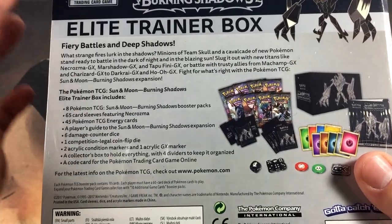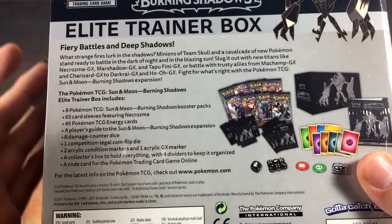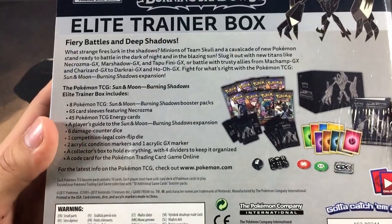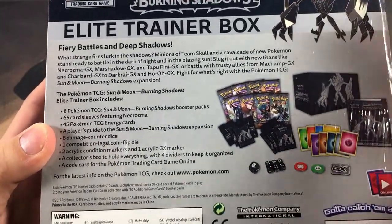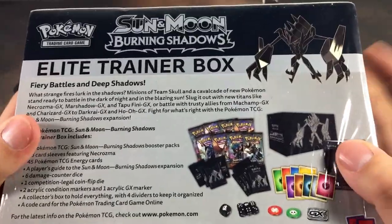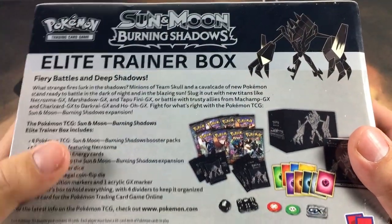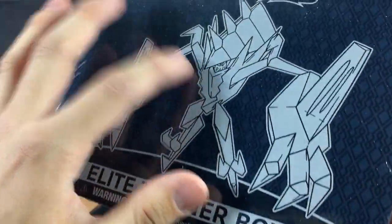Let's take a look at the back real quick. We get the typical items that come in an Elite Trainer Box: eight booster packs, some sleeves, energies, and some other stuff so you can get started playing the TCG. Then we got Necrozma right here in the front with the actual coloring rather than just the outline.